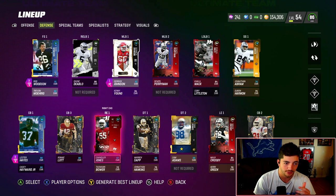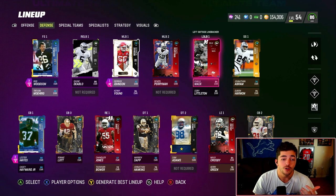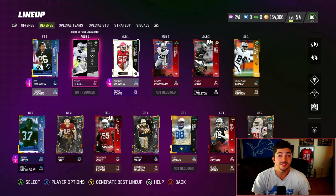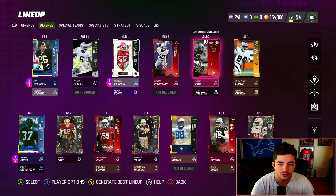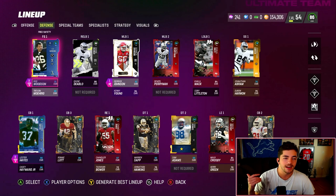On defense, a lot of these guys are filler positions filling out the Raiders theme team. Divine Diablo, for example, never sees the field — I could have an 86 or 77 overall Divine Diablo and it doesn't matter at all. The only thing it matters for is special teams and getting my overall rating higher, and I don't care about that. Same with Pearman — he never sees my field. Kahlil Mack never sees my field. Crosby never sees my field. Chandler Jones sees my field very occasionally, and even Randy Moss doesn't actually see my field ever.